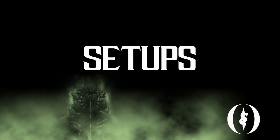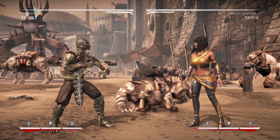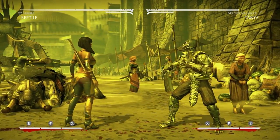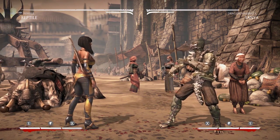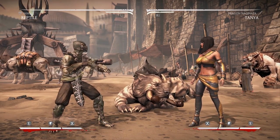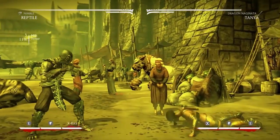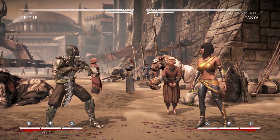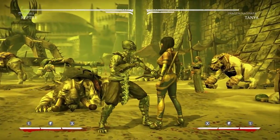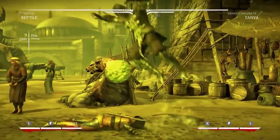Now let's get into setups. Setups are when you knock the opponent down and go for an oki that may or may not be real. Setups can also be done in pressure — frame traps relate to things like that. Reptile's pressure is pretty simple, kind of gimmicky, but effective. For Nimble there's really no reason to play any other variation in 2017 — everyone knows Nimble Reptile is the way to go. That's how you squeeze the damage.